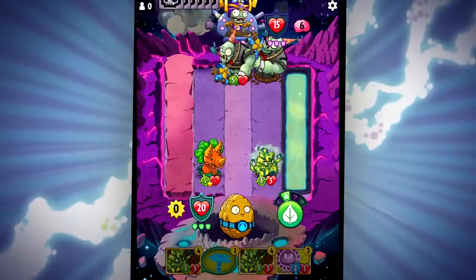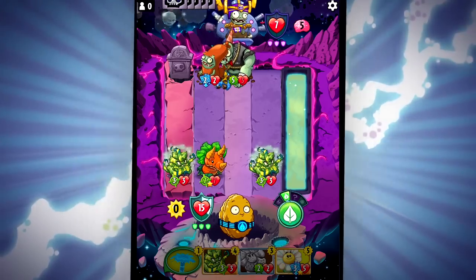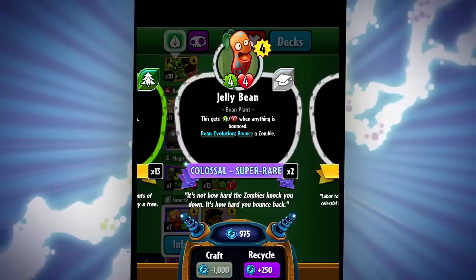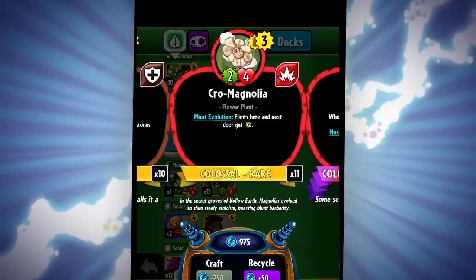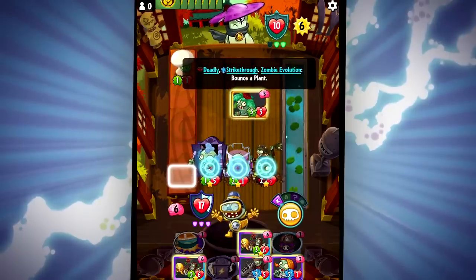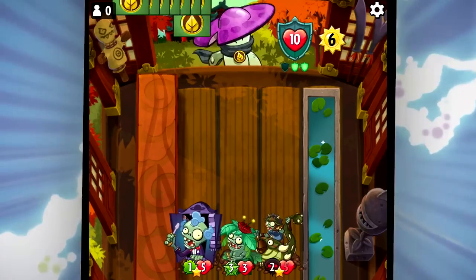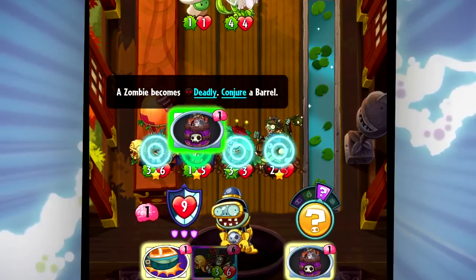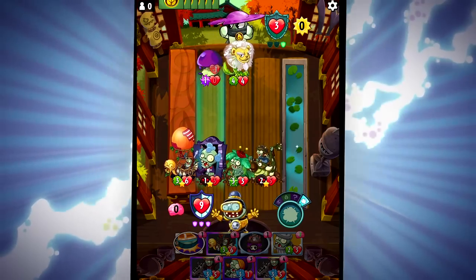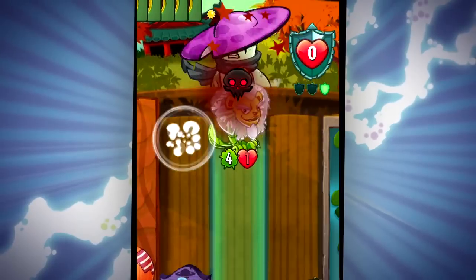This can be devastating to Gravestone strategies, especially mixed up Gravedigger, who makes all zombies into Gravestones that Blockbuster can destroy. Some evolution cards evolve from a specific kind of plant, like Jellybean evolving from any bean. Every class of plants has evolution cards, from Cro-Magnolia to Elderberry. Blowgun Imp fights well on his own with both Strikethrough and Deadly. If you play it on top of an existing zombie, you can also use its evolution ability to bounce any plant you want. Even when you don't have any free lanes left, you can evolve an existing zombie into a powerful evolution and get that special evolution bonus. This means evolution cards are powerful when the board is empty or when the board is already full of zombies.